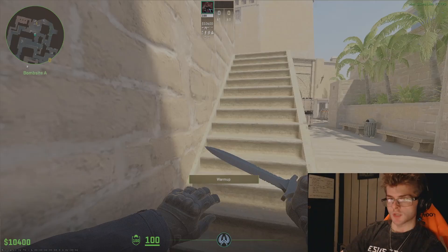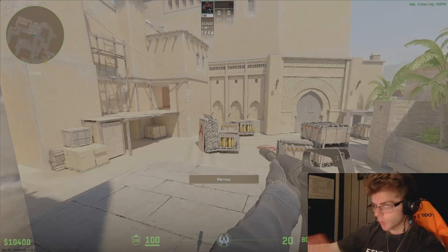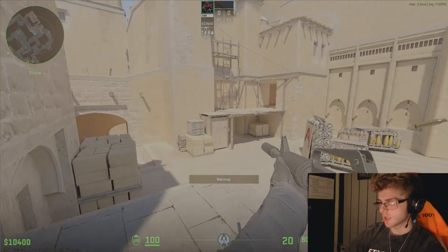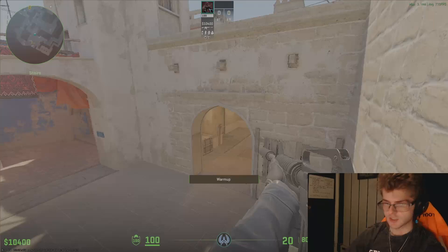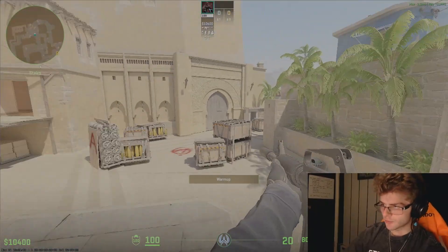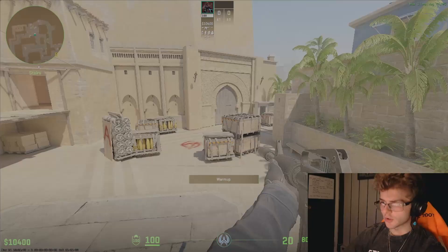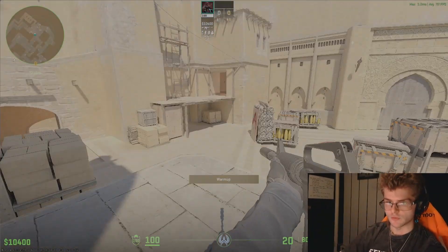Let's find a concrete example. Say we're in a 1v2 on Mirage — we're retaking from stairs. Horizontally, where could our enemies be? Here on ramp, they could be in Tetris, under bulk, triple, or they could be CT. Out of the 360 degrees we could possibly cover, there's about 140 degrees of possibilities where they could be. Now what about vertically? There's only one spot out of all the total possibilities where we would have to physically shift our vertical movement upwards.